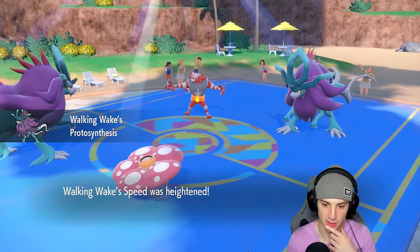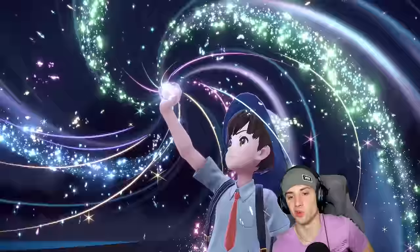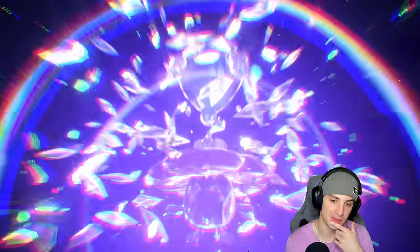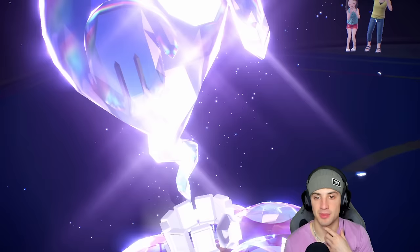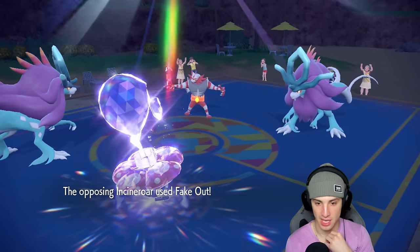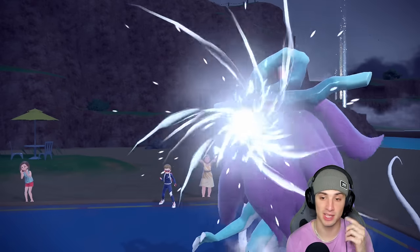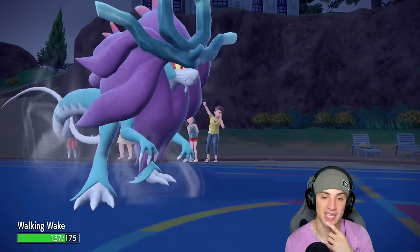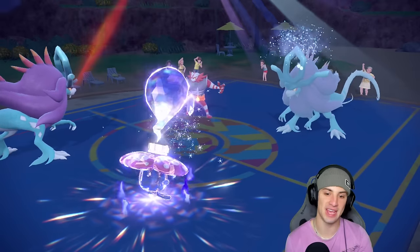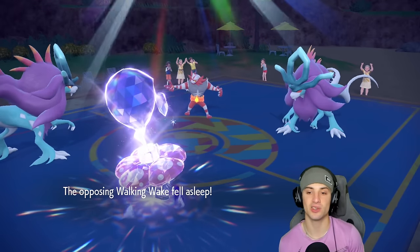My Walking Wake's Protosynthesis boost is going to be crazy strong. A Hydro Steam might go after the Torkoal slot. I'm Terastallizing Vileplume into Ghost so we dodge Fake Outs and don't die to a Fire move — not dealing with those Fake Outs, not happening. Vileplume can't outspeed, but I made the nice read of Hydro Steam coming into that slot — big-time swap! We read the Fake Out and the Hydro Steam, and now we get off a huge Sleep Powder into the Walking Wake.